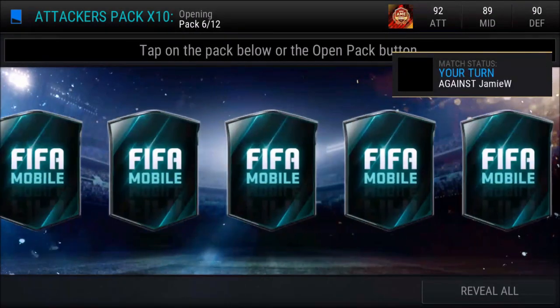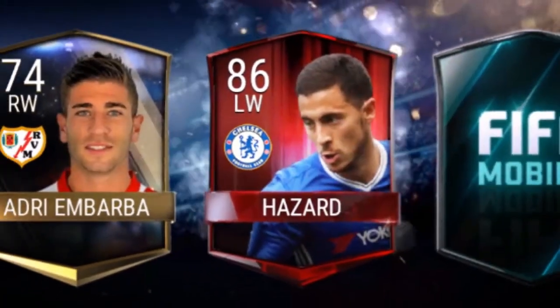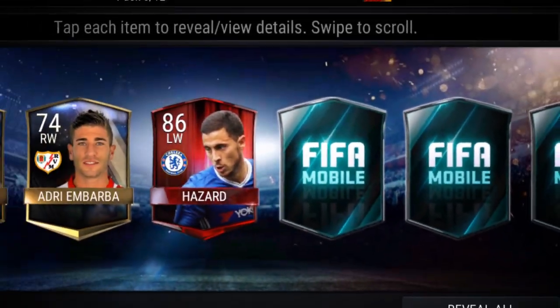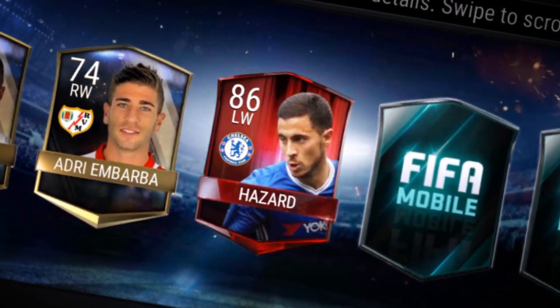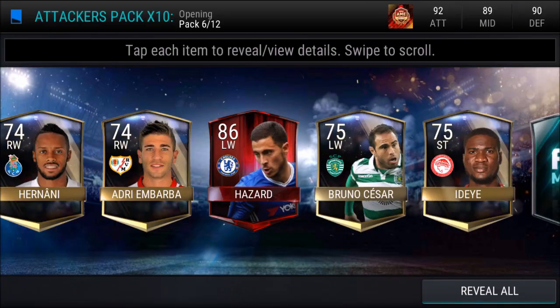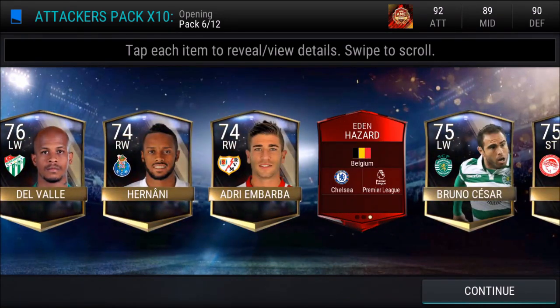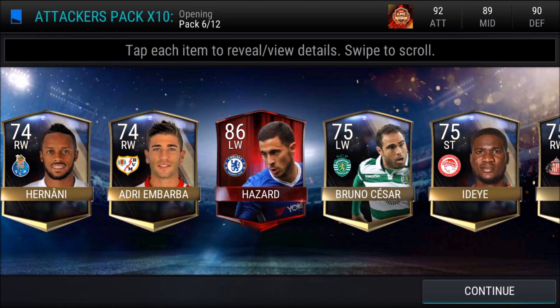Six pack. Let's try to clutch out another elite. We need to clutch out another elite. Oh! Eden Hazard, 86! 86 Eden Hazard, no freaking way. That's actually a beast pull. I think this guy goes for like 200k or something. That's actually a really sweet pull — probably one of the higher rated pulls I've ever gotten.